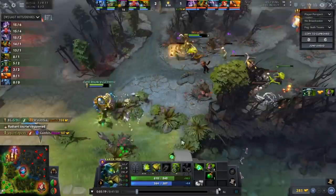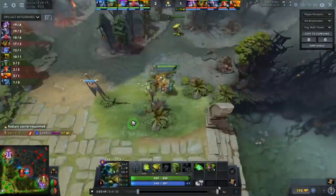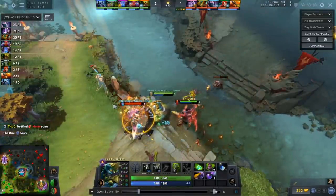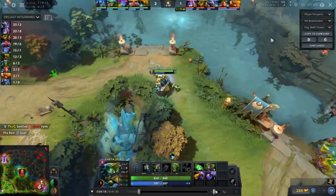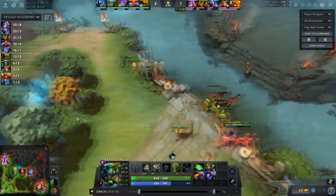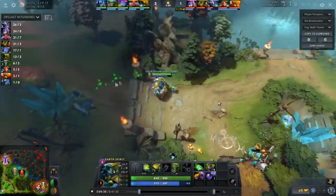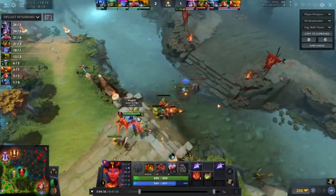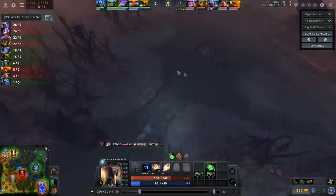Watch him showing in vision again — everybody sees it. He chills for a bit, looks mid, finds the opportunity, and after showing very quickly he goes into fog and TPs mid immediately. This forces TA to use a TP, and he basically just won the middle lane for his Queen of Pain through two rotations that are way too fast for TA to respond to. Even though that doesn't get the kill, it sets the precedent that at any moment Crit is out of vision, TA has to be worried.